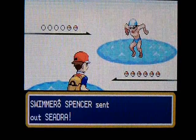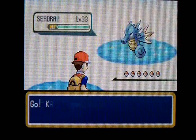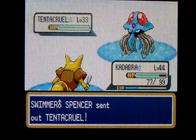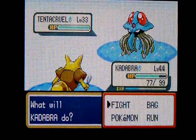Swimmer Spencer here has two Pokemon. His first one's a Seadra, level 33, and his other Pokemon is a Tentacool — or a Tentacruel — level 33.